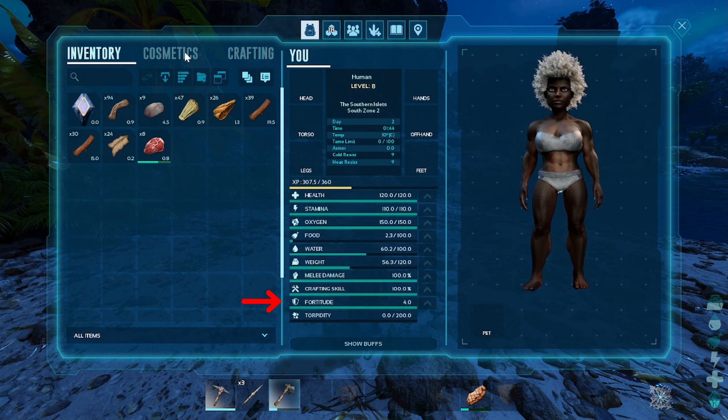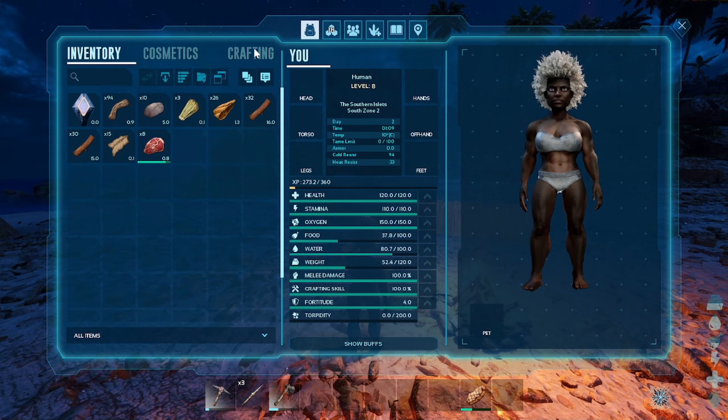For solo player stats, focus on your fortitude to help with food and temperature not affecting you as much, and then apply some points into weight. I usually go with stamina after that and start dipping into health only around level 20 or so. I like getting fortitude and weight up first just to help survive the elements and carry more until I get a decent pack animal. Stamina will also help you gather longer and run for longer distances if you're being chased — which you definitely will be.